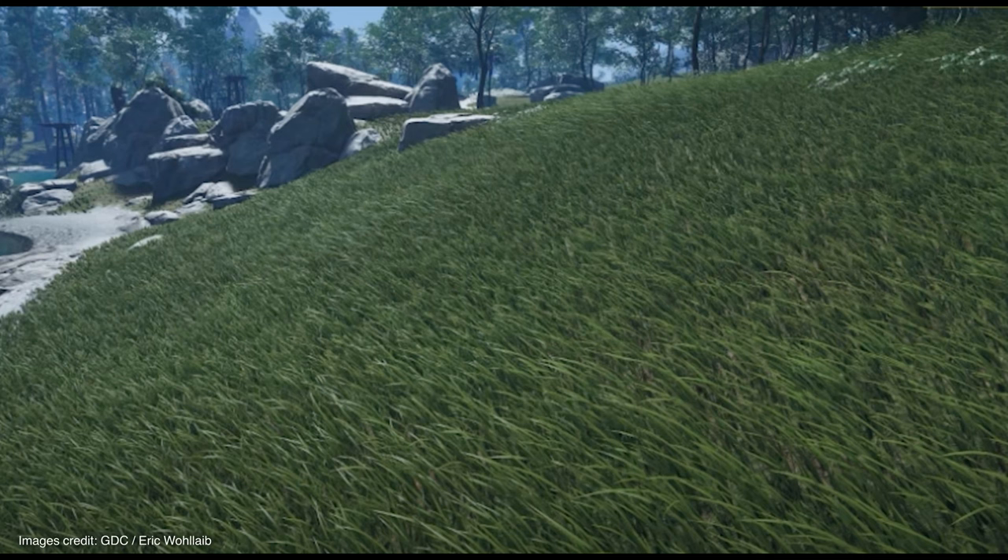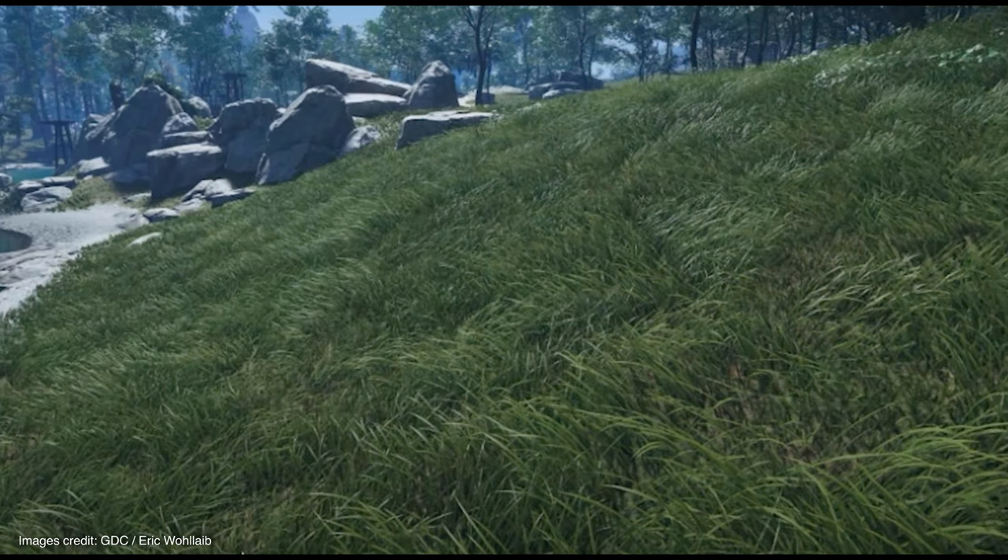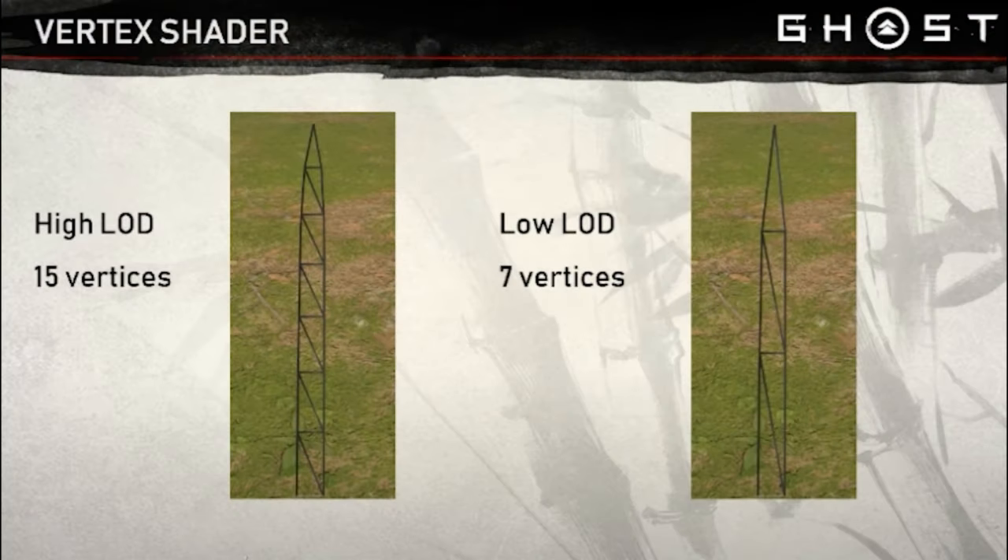When they were testing it, they realised something wasn't quite right — it looked too much like a golf course. To fix this, they added clumping, where they would use a noise texture to make areas of the grass larger and create those clumps. And if that wasn't enough coolness, they also ran a level of detail system on it.